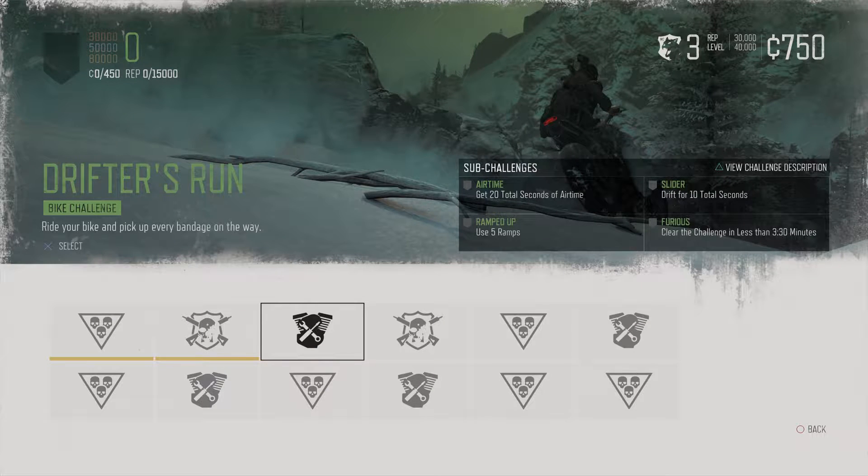Hey everyone and welcome back to Days Gone. On this video, we're getting a gold on the Drifter's Run Challenge. This one is a bike challenge. Ride your bike and pick up every bandage on the way. For the gold, we will need 80,000 points.